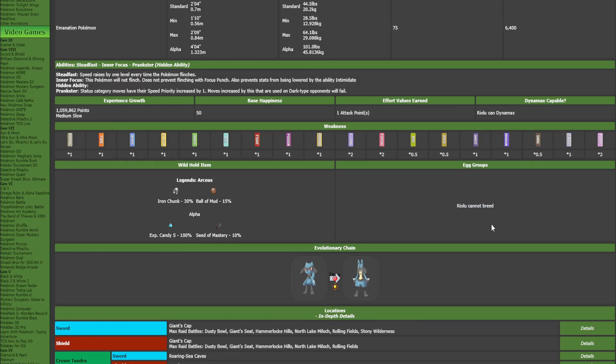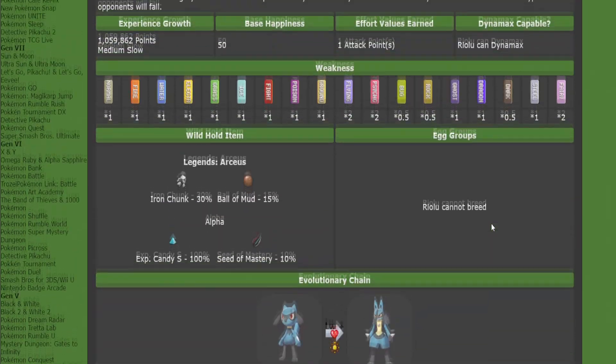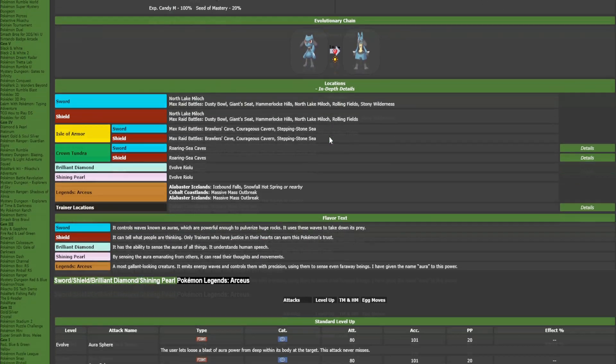Riolu cannot breed — you can see that confirmed on screen. Going back to Lucario, we learn a ton of moves and a lot of them are just easily obtained through level up.